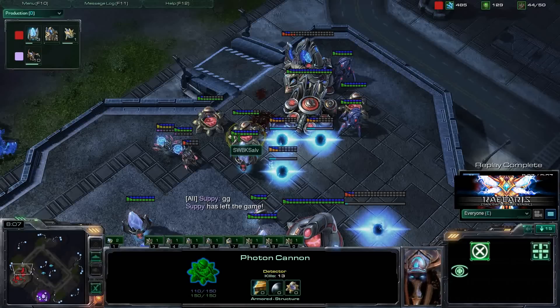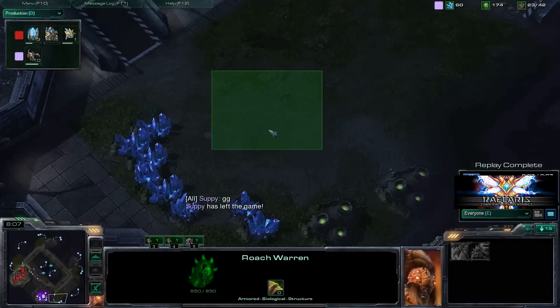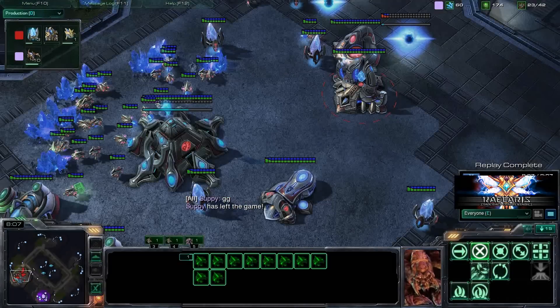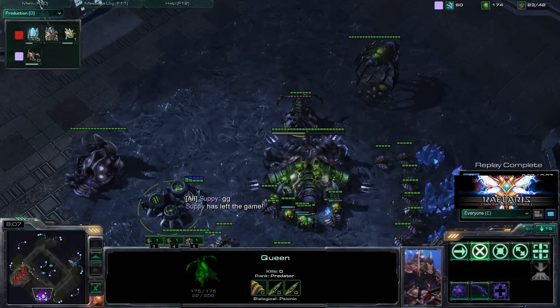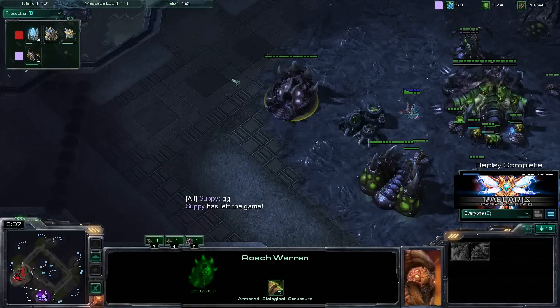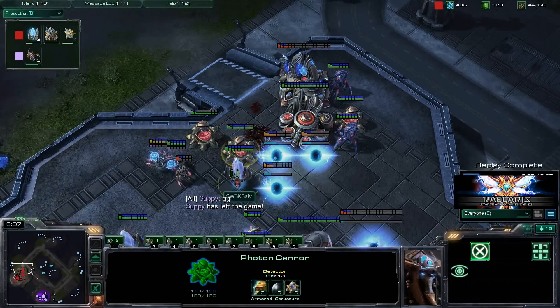To quickly cover this again: you really need the scouting. You need to know that this Roach Warren is down. You really need to know that there is no expansion going down or anything like that, because that will signify that he's going for pretty much an all-in. Even do a drone count if you can quickly, because after the Roach Warren and Spawning Pool have gone down, there's not going to be much drone production at all. So once you see this going down with the Roach Warren — if you see it about halfway done — you should be in good stead to throw down your Forge and get some cannons up. Even if it's almost done, go for it anyway, because they've still got quite a travel distance and you should be okay setting up this defense.